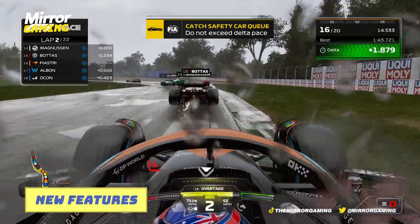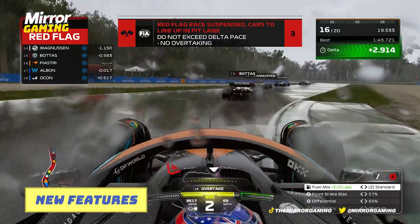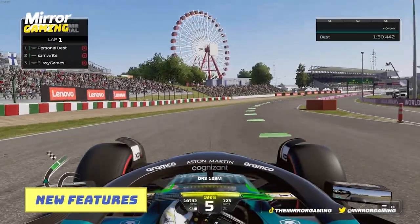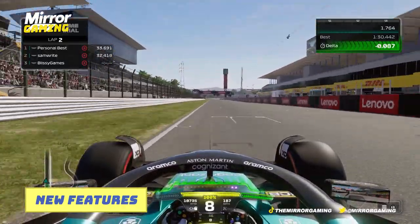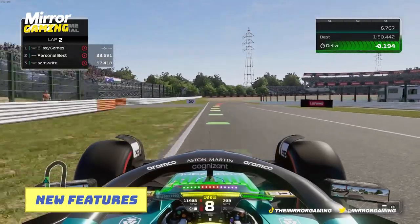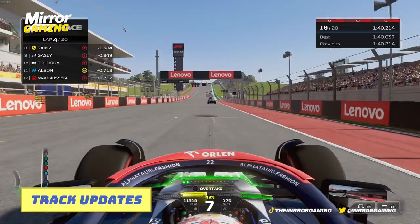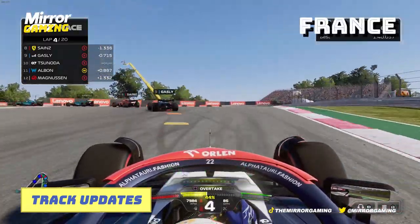Other new features for F1 23 include the return of red flags — something we see often in F1 but haven't seen in F1 games for a long time. These offer different opportunities to rethink race strategies on the fly as the grid returns to the pits. There's also a 35% race distance that makes its debut following fan feedback, as 25% is probably too short and 50% is too long, making 35% a nice middle ground. In terms of circuits, every single track from the F1 2023 season will be in F1 23, plus three additional ones including China, France and Portugal.